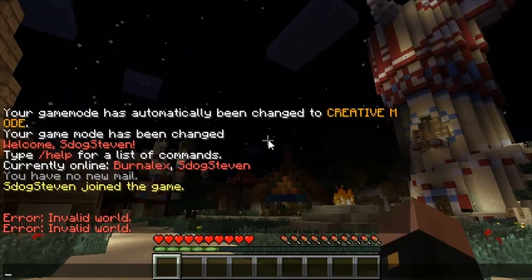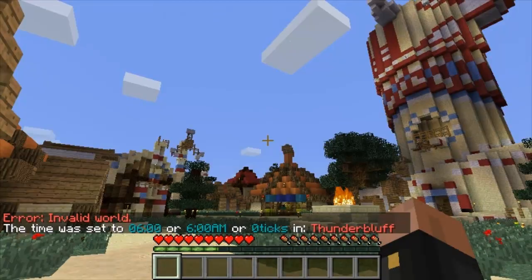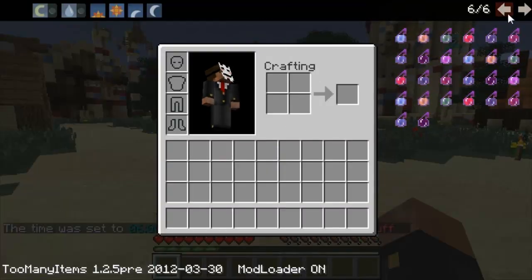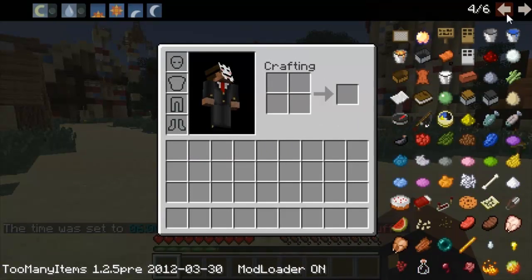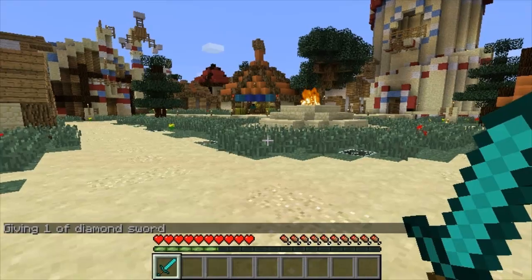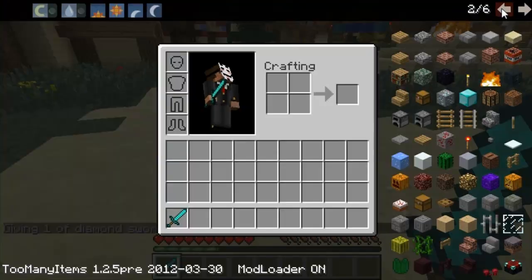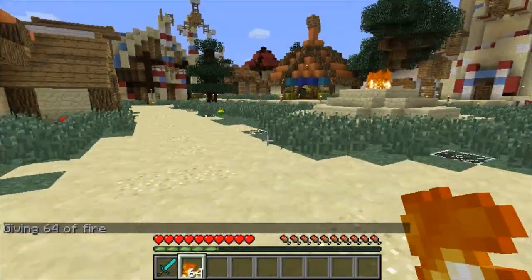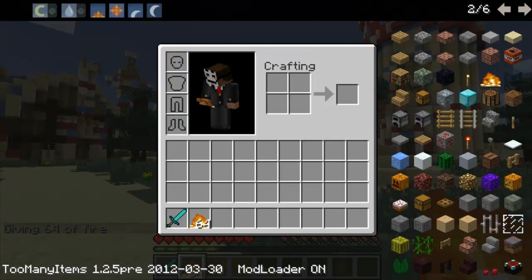Since I have console access I can just type /time day to change the time. I did set it up so you can give yourself items without getting the enchanting error. I always get that error with buckets. I'll click on a sword — it gives me one sword. If you've been an op on a Bukkit server you know the error where it says you can't give yourself that type of item because of enchanting. You can fix that very simply.